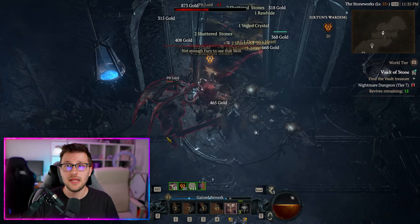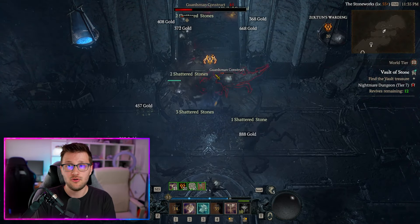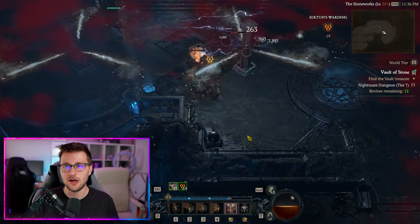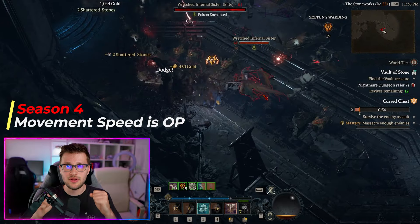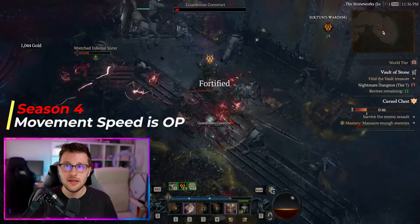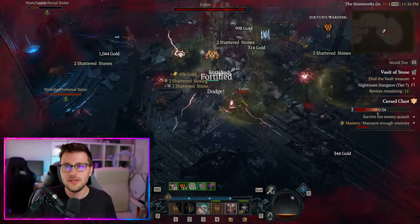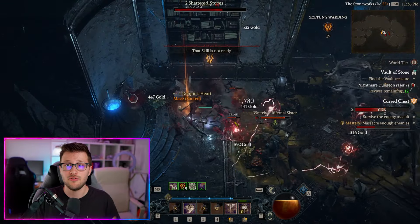One mistake people will make is pushing to tier 30 while only having two pieces of gear masterworked to level 4. They'll be getting higher level materials for levels 4–8 masterworking, but still need lower level materials for their other gear sitting at level zero. In Season 4, they implemented an important feature: you can go to the alchemist and trade higher level pit materials down for lower level materials, so it makes sense to keep running efficient higher pit levels and simply trade down as needed.